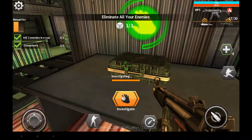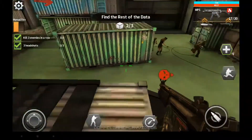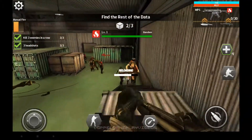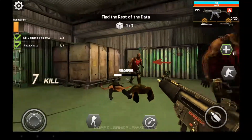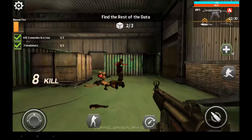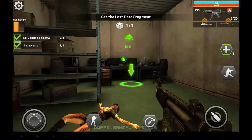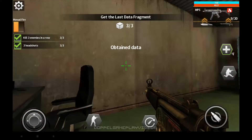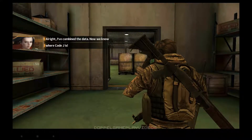I don't like how you have to touch the screen. We're still missing some fragments of the data. Let's check the office in the back. I've combined the data — now we know where Code J is. Mission success!